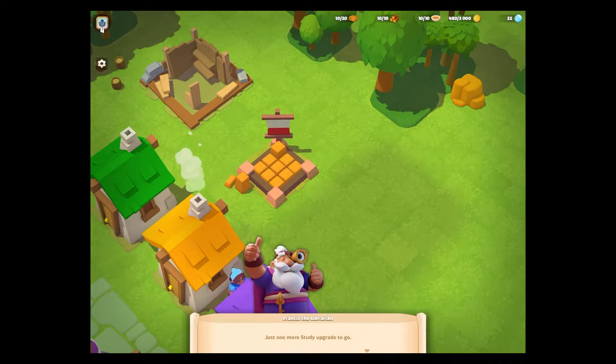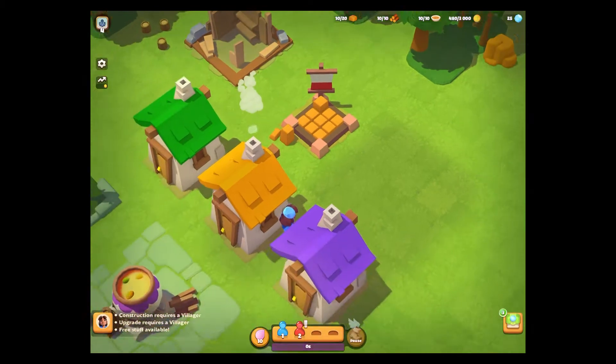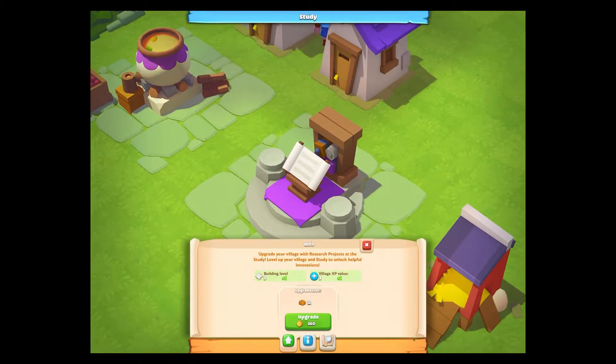Francis's library is telling me one more study upgrade to go, and Carolina is excited as well, so maybe more research is what we should be doing. Going to the library, it looks like I can level that one up — level up my village with research projects to unlock helpful innovations, which will get me more XP for my village.